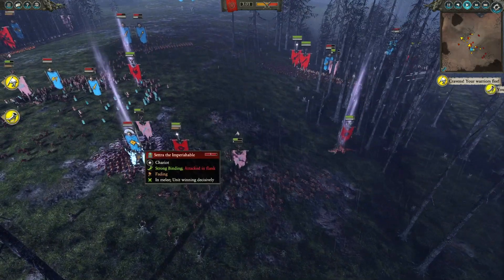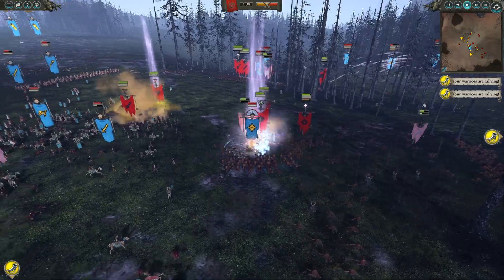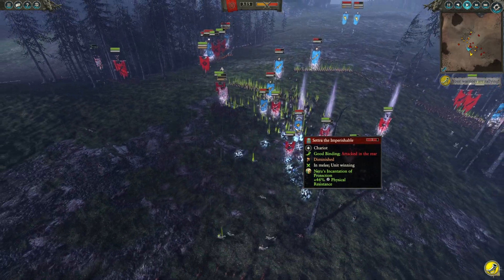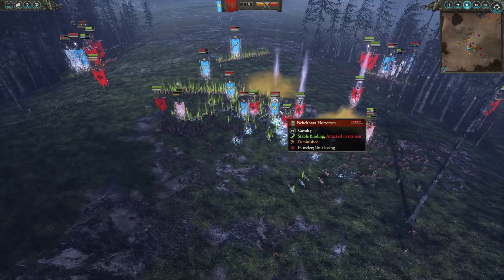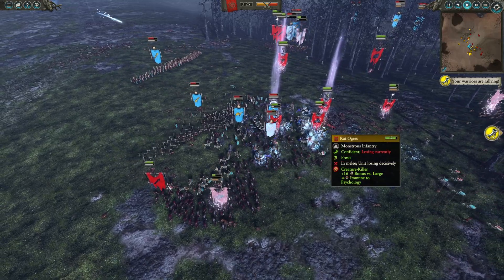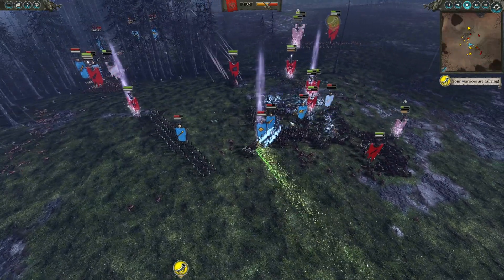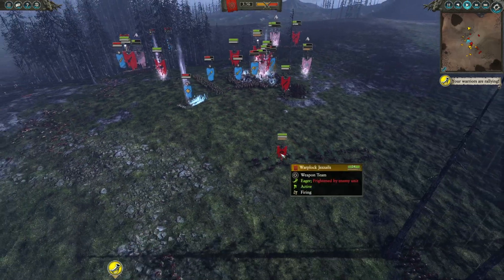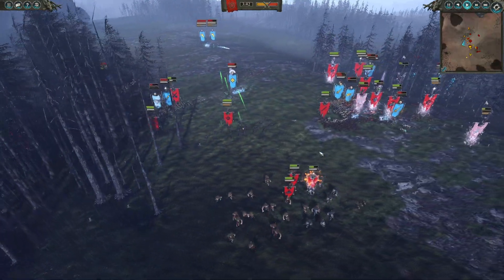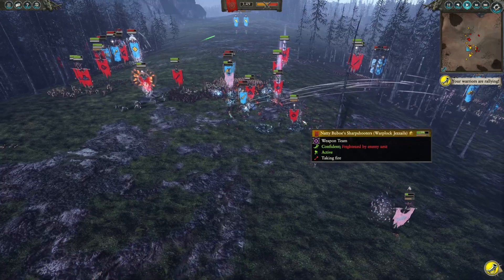Thrott the Unclean charges straight for Settra the Imperishable, looking to finish him off. He drops his Rat Ogre summon to surround Settra. Settra drops the Incantation of Protection, giving himself 44% physical resist — a very good play. Creature Killer is also dropped, providing immune psychology in the AoE plus 16 bonus versus large. Settra uses his mass to pull through his own units and escape, but the Jezzails fire at point-blank range, taking Settra down considerably.